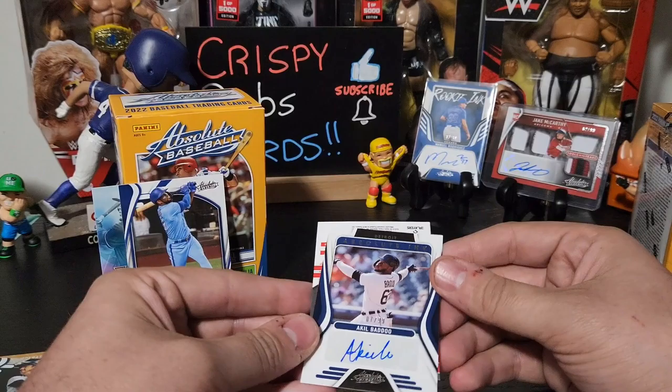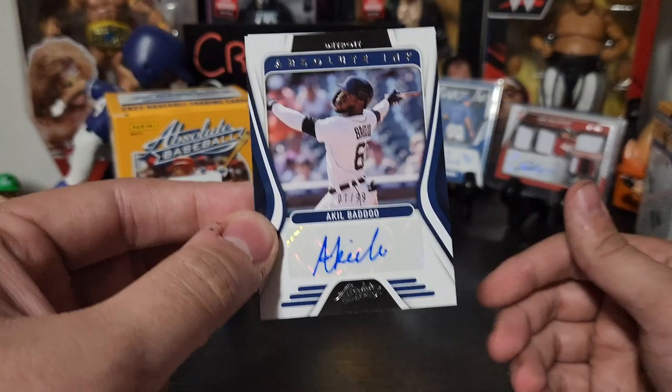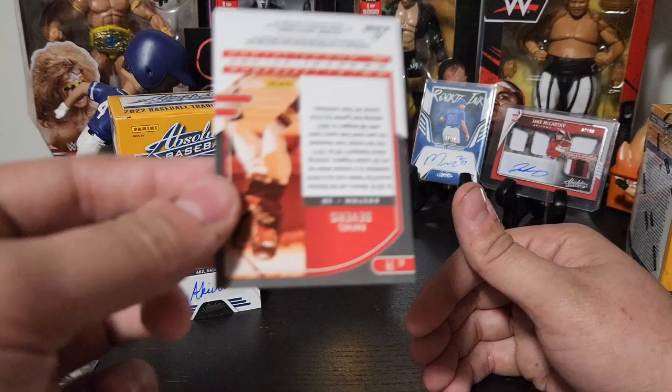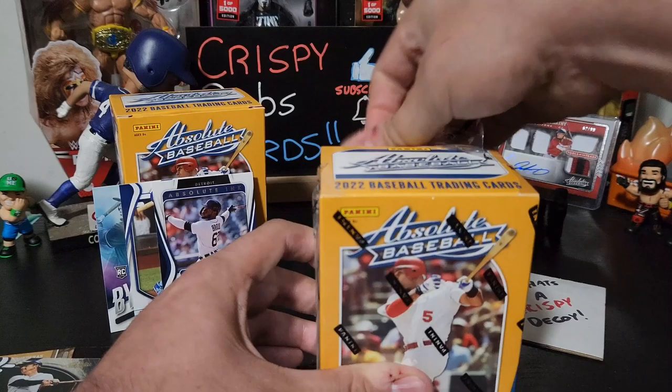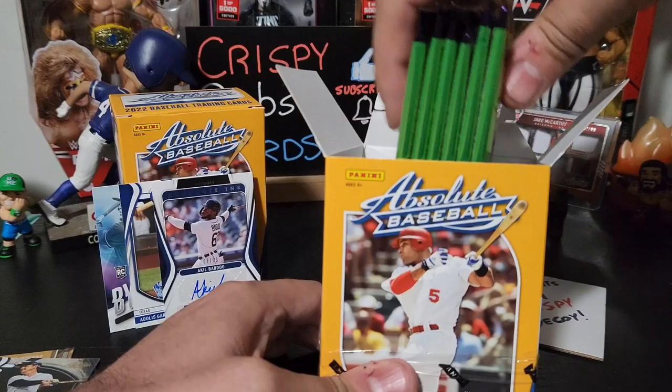Look at that — Detroit at the top — Absolute Ink! Oh my god, I actually pulled it! That is an Akil Badoo auto! This is a piece that's also Ultimate PC, seven of ninety-nine — so it's numbered, it's a PC, that's four points on the board. He's actually hurt and was in the minors but I don't care because he's still one of my favorite players. That's five points in that first box — Jeff, you've got a lot of work to do my friend.